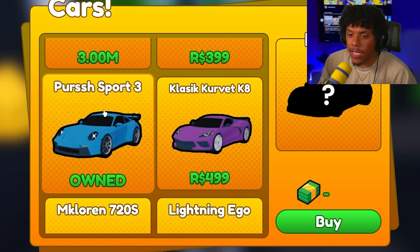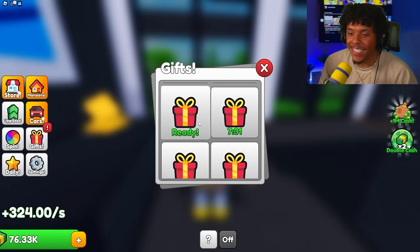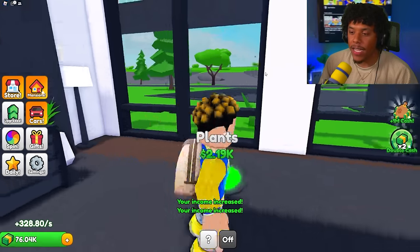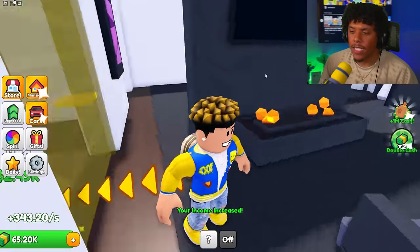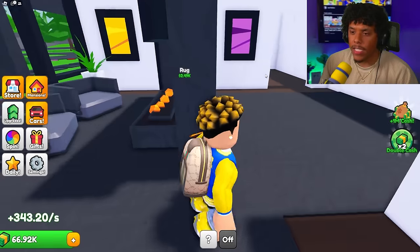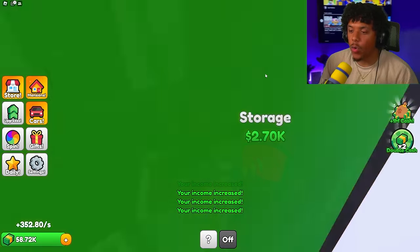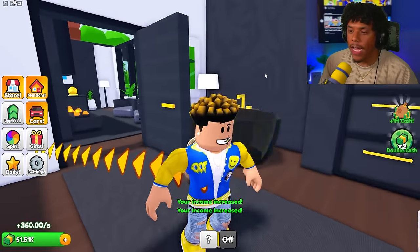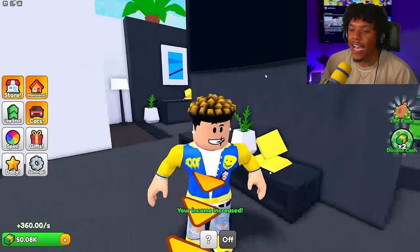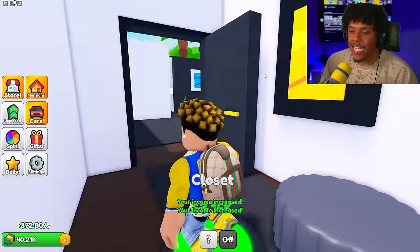They've got cars that cost Robux as well. I already got what it calls the 'Perch Sport 3' instead of Porsche — that is hilarious. Let's head over to gifts and collect — I just got one thousand dollars cash. Let's get the plants, windows, and TV. Let's get a door — this is our first bedroom I think, and the bed might be right here.